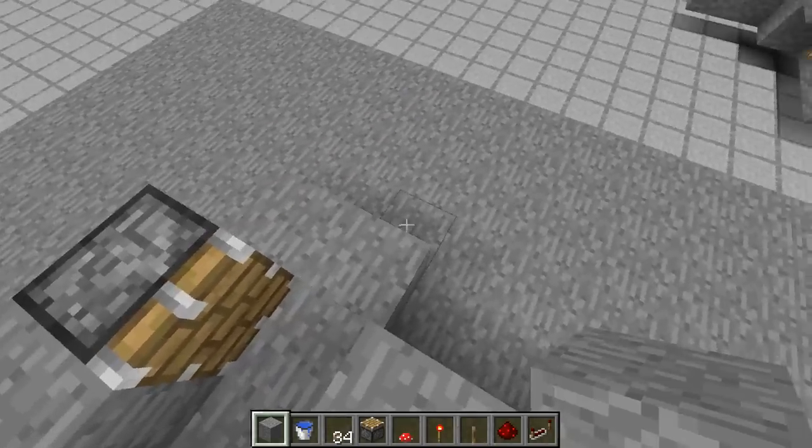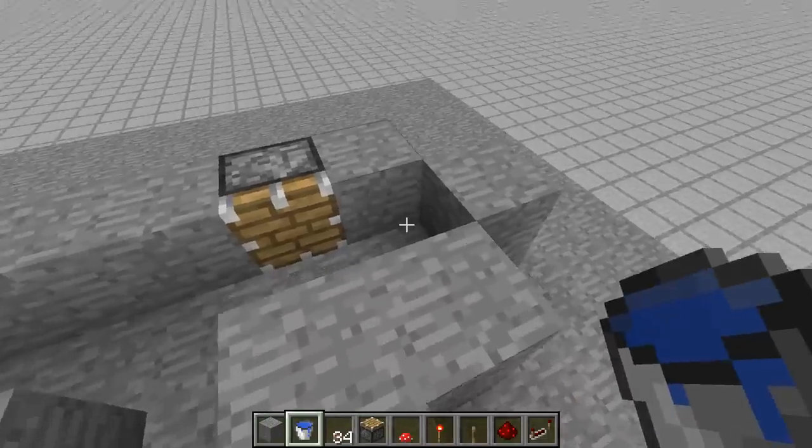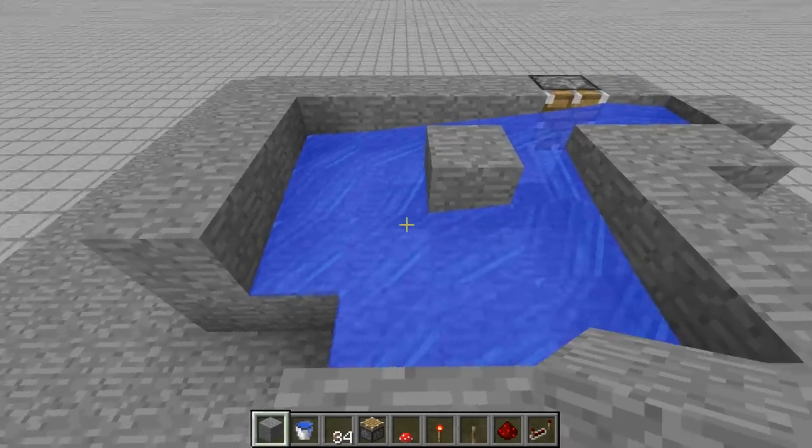Okay, now it's time to put the water in. So let's block it off and put the water in. As you can see, it flows just like the 4x4 over there. And that's our first layer.